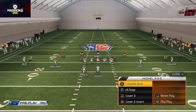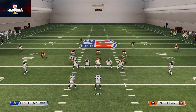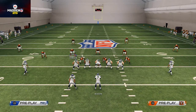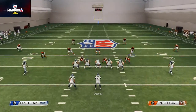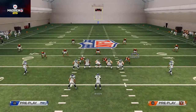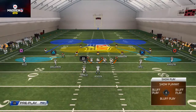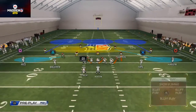Here is the zone version — the cover three. What we like to do is base the line, shift our defensive line to the right, crash our defensive line down, then spread the linebackers. I like to globally zone my linebackers, then globally blitz my right-of-screen outside linebacker Harrison here.